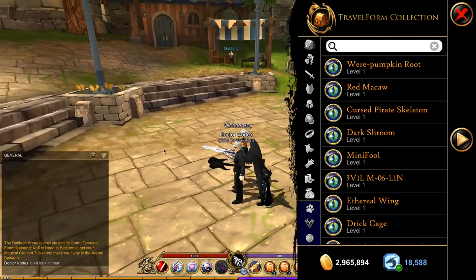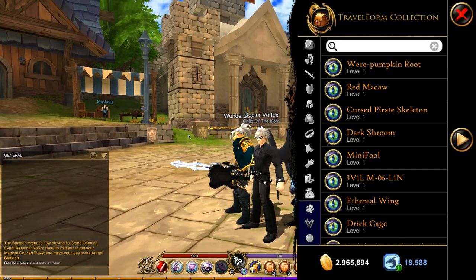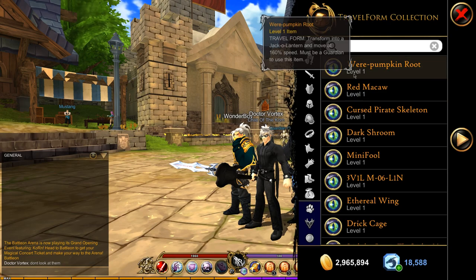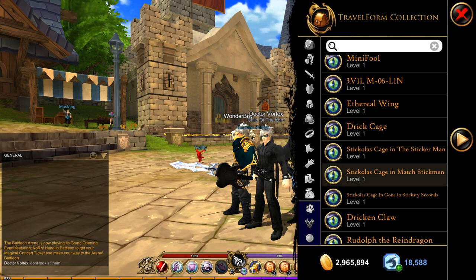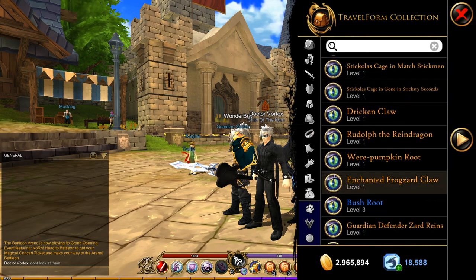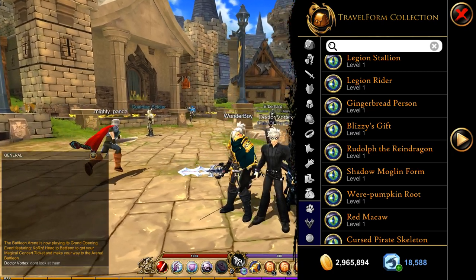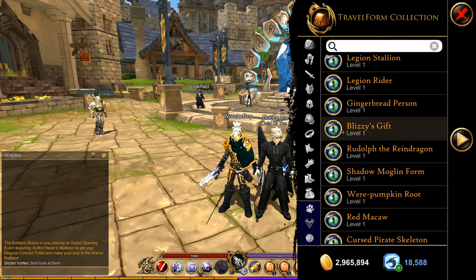You can see Dr. Vortex is there — he's doing something. So no longer do travel forms take up space in the inventory. Now this is very useful because I have quite a lot of morphs, and to have them all on me at the same time is just a pain. But now we finally have room because these no longer take up space.